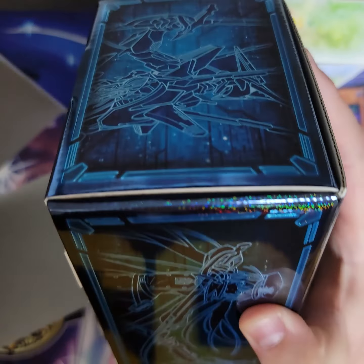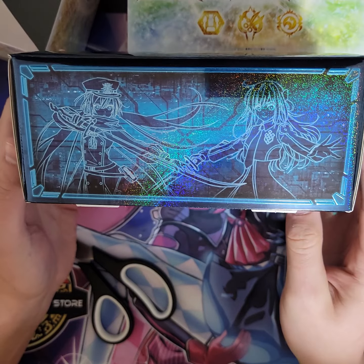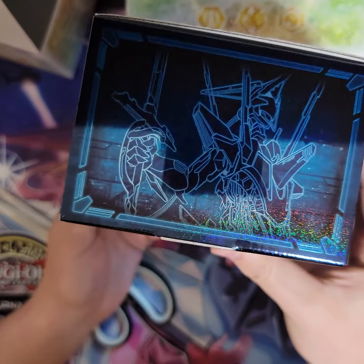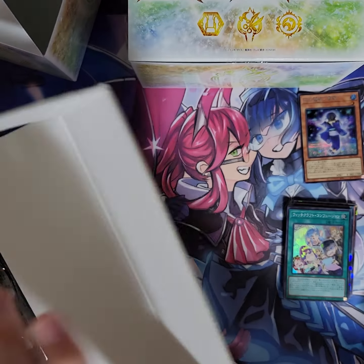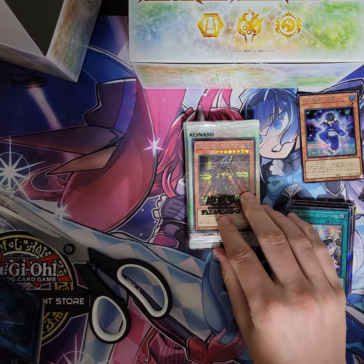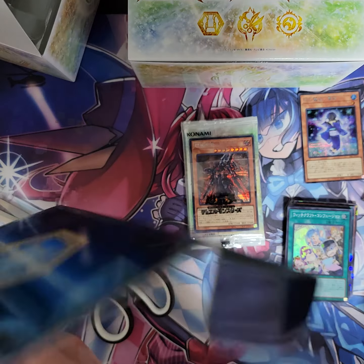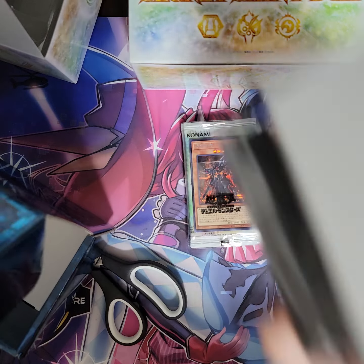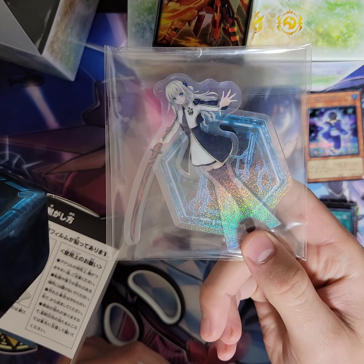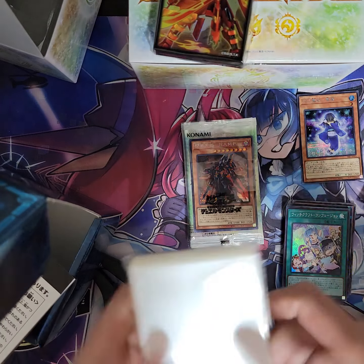This is - oh my gosh - this is the freaking Sky Striker one. Oh my. Yu-Gi-Oh official game duel monsters. So you can get the promo in the packs. Oh I got the secret version of him, let's go. And we got - Sweet Baby Ray. Wow, this is gonna look so good on my desk. I'm so excited. The sleeves we got - Kagari.